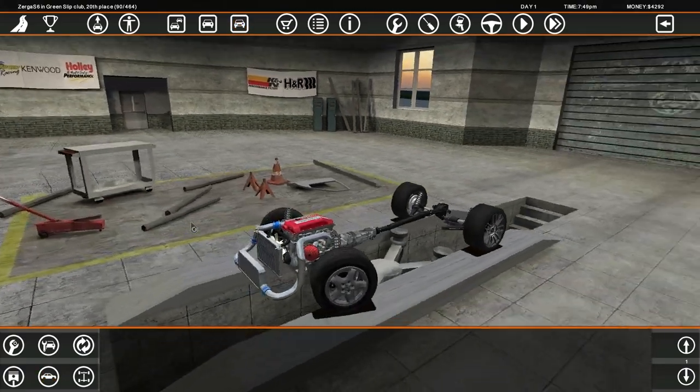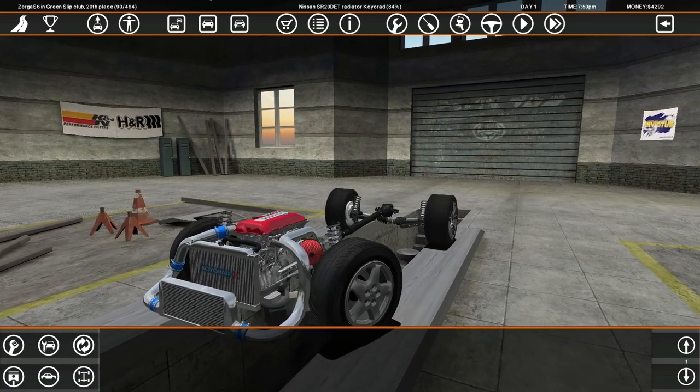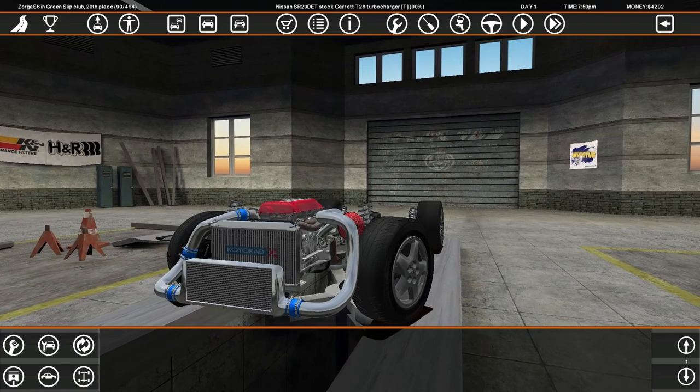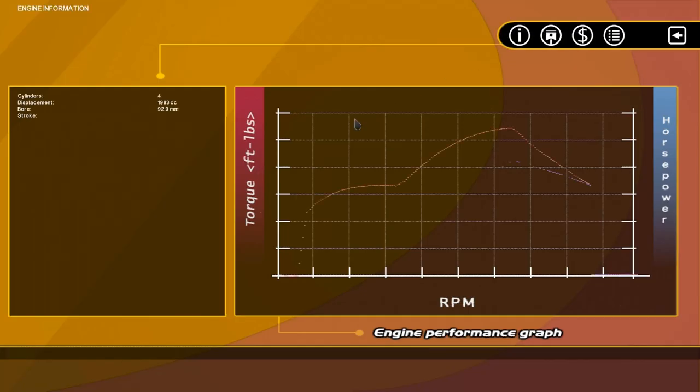Let's see if there is damage to the engine, because I did boost the engine — doubled the power on stock internals. 80%, 80%, 80% — turbo's at 88%. Which power are we making? 407 horsepower.